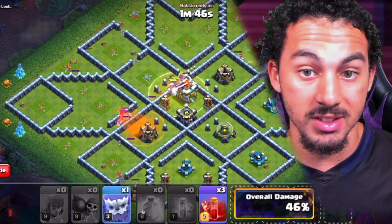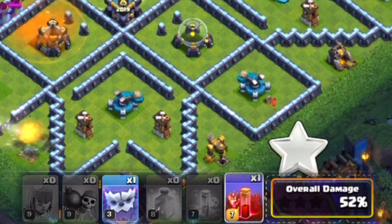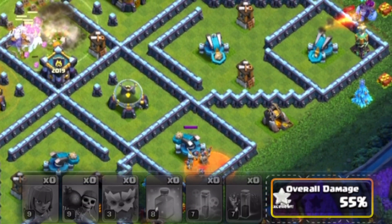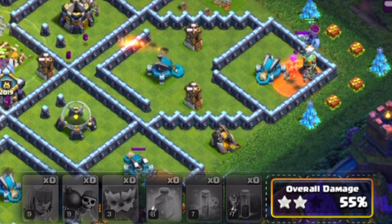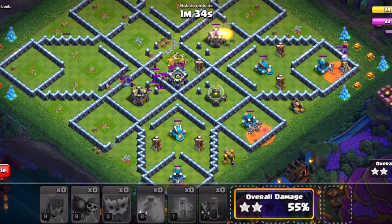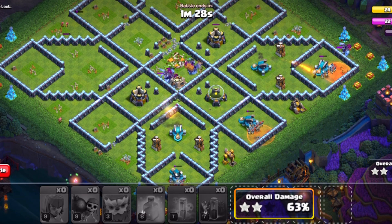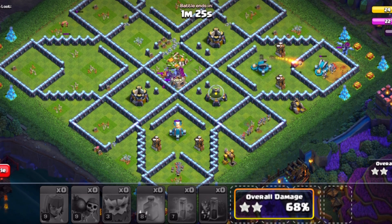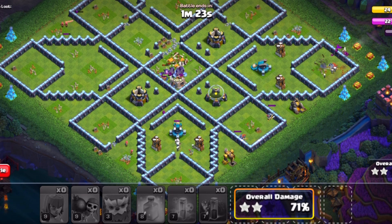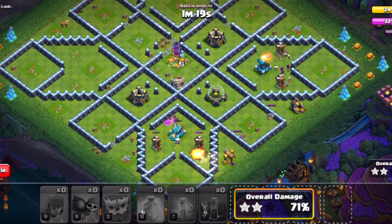For your final remaining skeleton spells, use one on the bottom corner, one on the bottom middle part on the right, and use a yeti and a skeleton spell on the far right corner where the tesla is. This will get you through the remaining scatter shots, and the yeti remaining within the core from the enemy clan castle will keep your yetis in there a bit longer, giving your skeletons enough time to accumulate and take down the scatters.